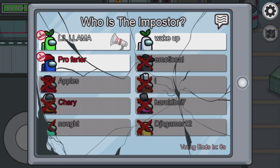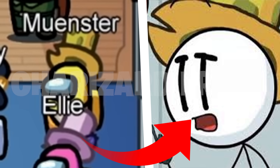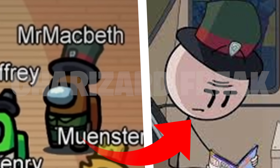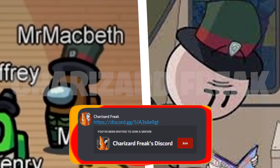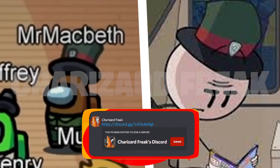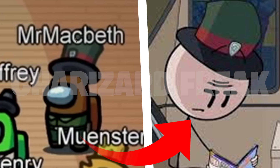Next is Munster — I wasn't sure of the pronunciation — who is part of the Top Pat clan. On the left is his image from the trailer and on the right is from the Henry Stickman collection game. Moving on to Mr. Macbeth: on the left is his Among Us trailer appearance and on the right is from the Henry Stickman collection game. Mr. Macbeth is a key member of the Top Pat clan.